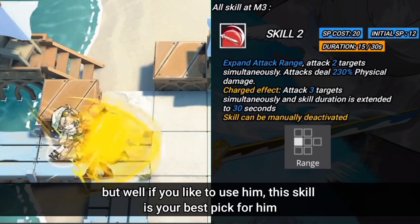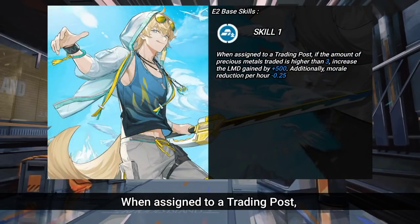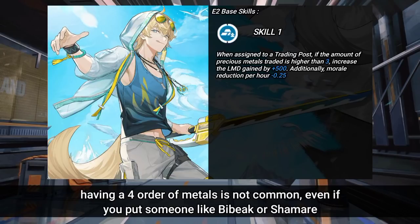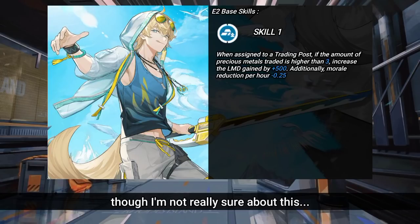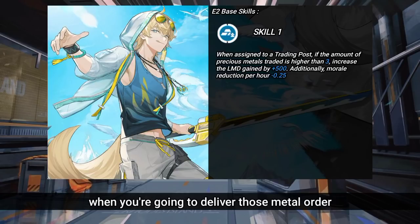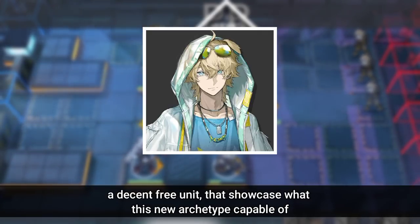For his base skills, when assigned to a Trading Post, if the amount of metals traded is higher than 3, it increases the LMD gained by 500 and additionally reduces morale per hour. Having 4 orders of metals is not common even if you put someone like Beeswax or Shamare there. I think Tequila can just be put in the Trading Post when you're going to deliver those metal orders, so he doesn't need to always be stationed there.